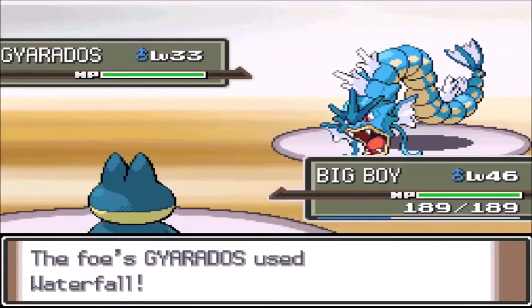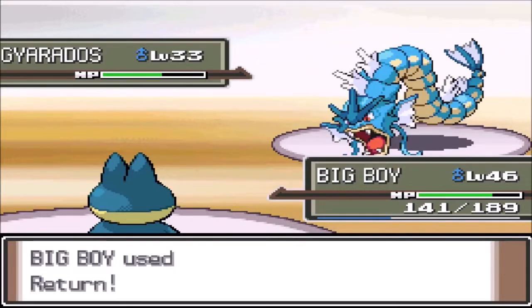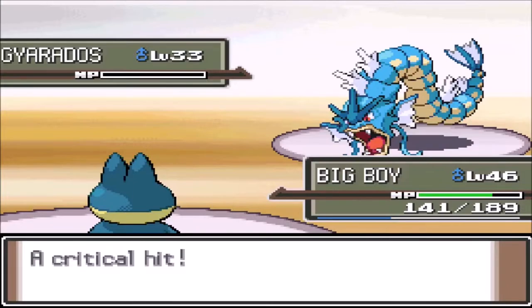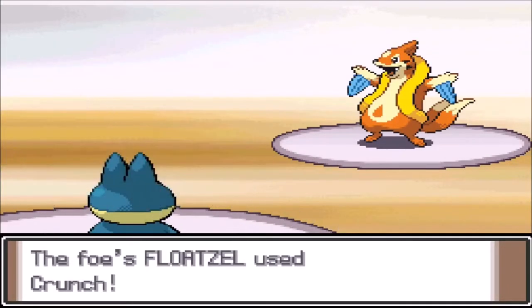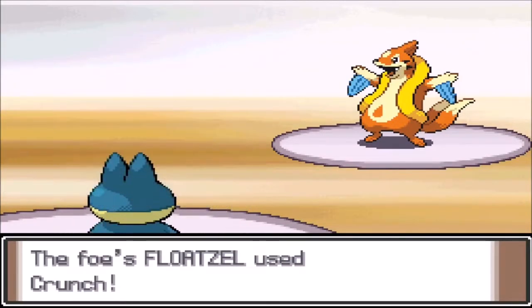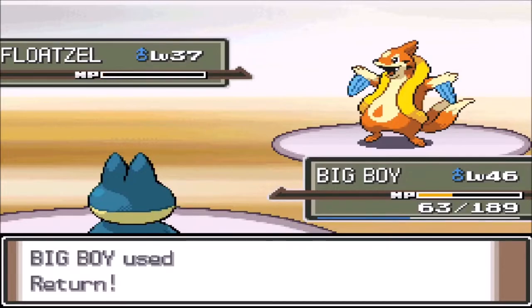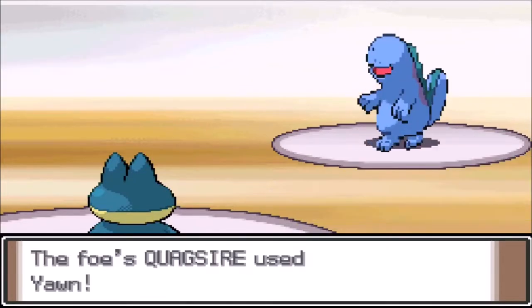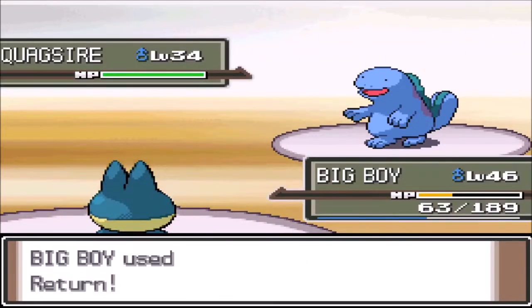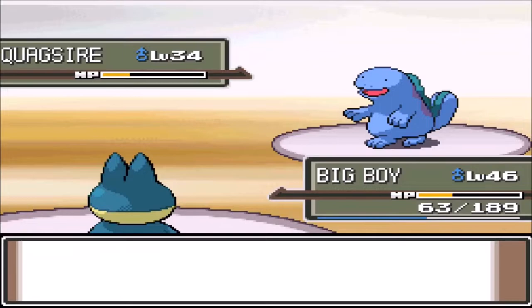We go take on Crasher Wake instantly. Gyarados starts with Waterfall and we use Return — luckily we crit one-shot it. Quagsire comes out and hits with Crunch, we Return taking it to yellow which activates its berry, healing back to green. Another Crunch follows but we don't flinch and hit another Return taking it out. The last Quagsire hits us with Yawn, we use Return taking it to yellow, then it Yawns again and we finish it off with Return giving us badge number five.